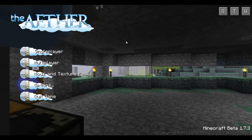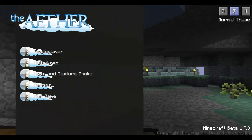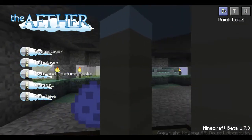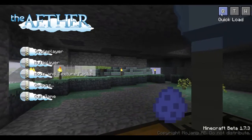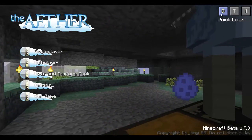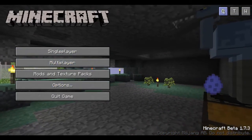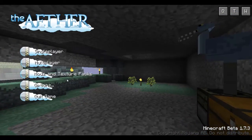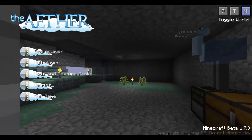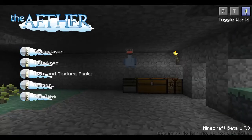I have no clue how to do this. But once you actually make a world in the Aether mod, there's these three buttons up top. One is quick load, which means it just directly gets you into the game to the last save. Normal theme just switches between the normal theme and the Aether theme, which I think the Aether theme is a lot cooler. And then toggle world, you can switch between different worlds.